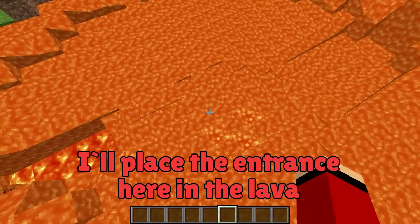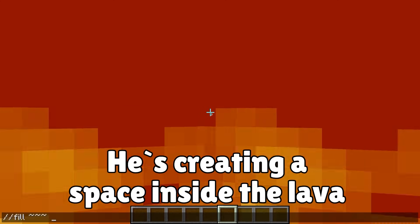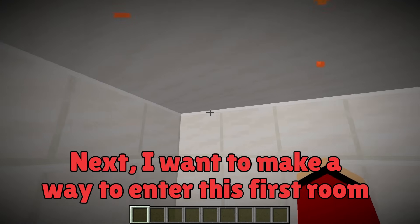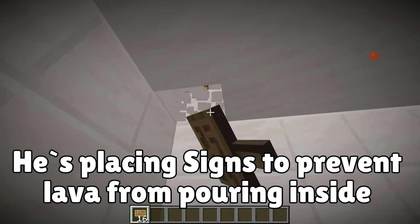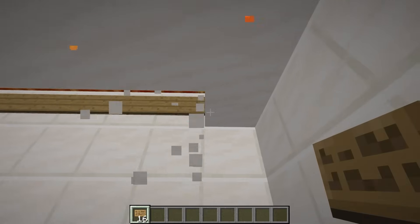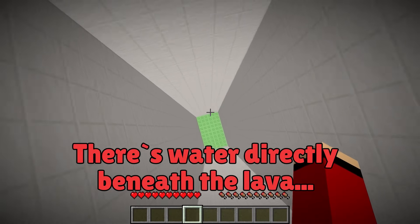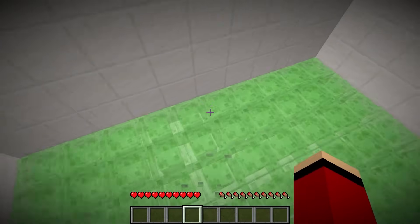I'll place the entrance here in the lava — let's hop in! I'll throw some blocks down around here. I've created the entrance! Next, I want to make a way to enter this first room — I'll create an entrance in the ceiling. I'll grab a couple of signs and place them along the sides like this. Now I want to try jumping in for real — jump right into the lava, and that's how we get inside!